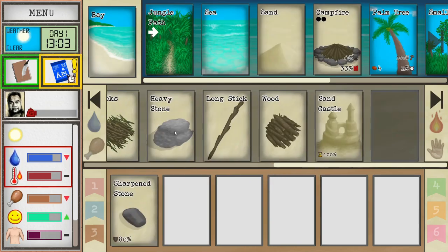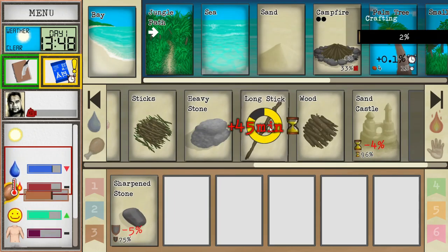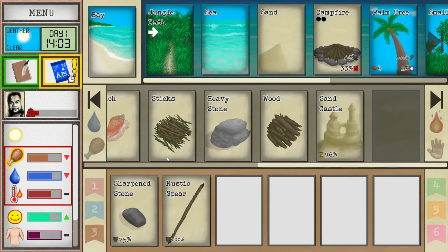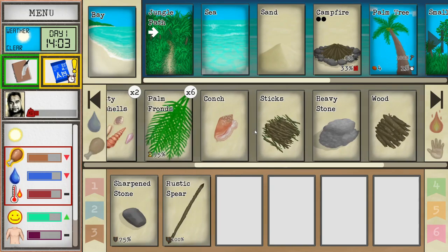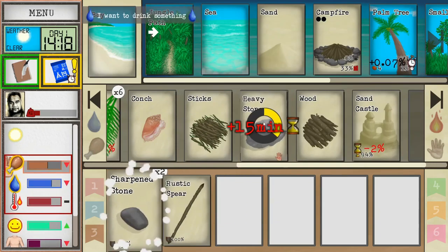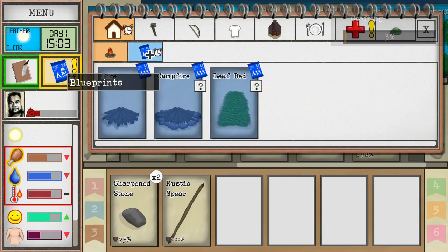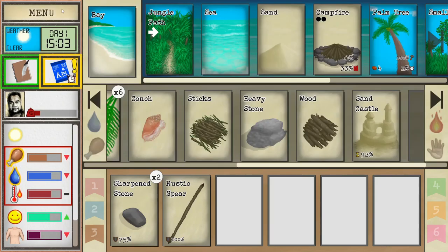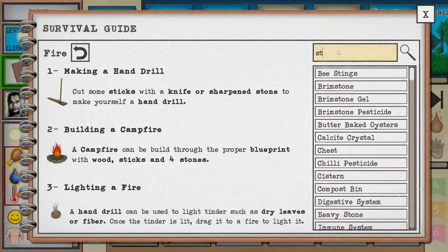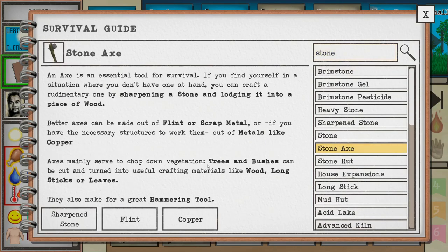Maybe we do want a spear first because then we can fish. Let's put that there - very nice. We need another stone - let's put that in our pocket and sharpen it. I've forgotten what the axe recipe is. So if you need to know a recipe, you can go to blueprints, but there's also a help tab under menu help. You can search 'stone axe' - there it is. It tells you all about it: better axes can be made out of flint or scrap metal.